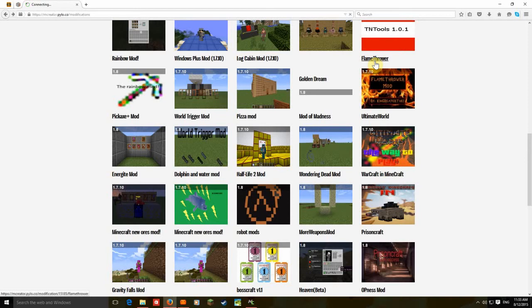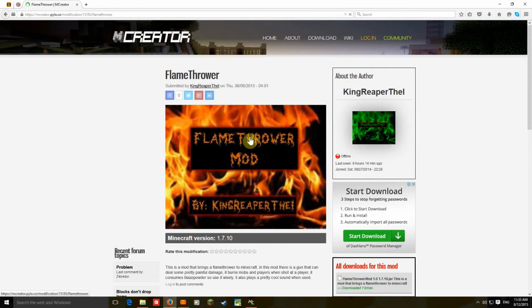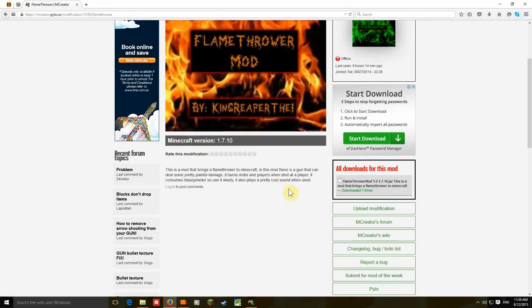I'm just going to check the Flames mod. This is a mod that brings a flame from your arm that acts as a gun and can deal some pretty painful damage. It burns mobs and players. It consumes blaze powder, so use it wisely. It also plays sound effects.